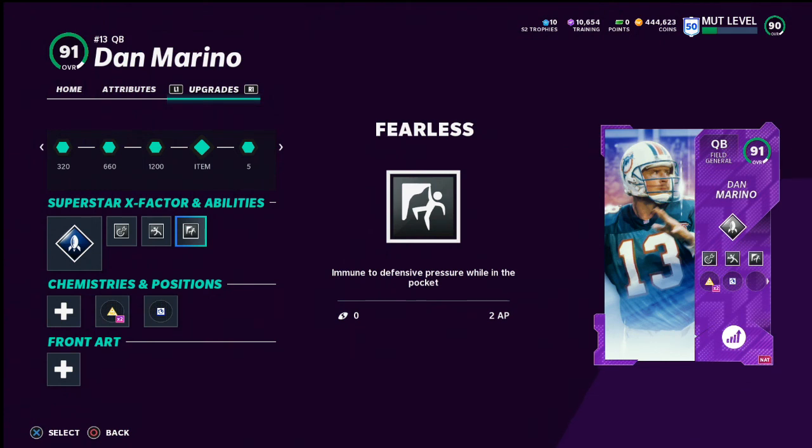If you want a budget quarterback, I'd use Lamar Jackson until you can afford Dan Marino. What are some of the abilities you like on your quarterbacks this year? You could put Gift Wrapped on him — it's very effective. But I feel like Set Feet Lead is so important. Set Feet Lead or Pass Lead Elite are both very important abilities in this year's game.